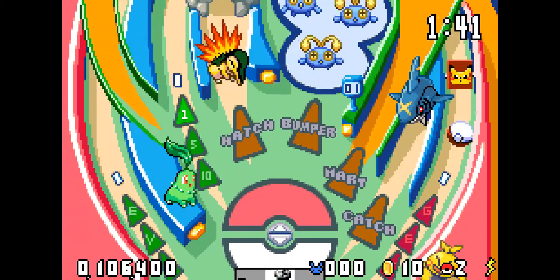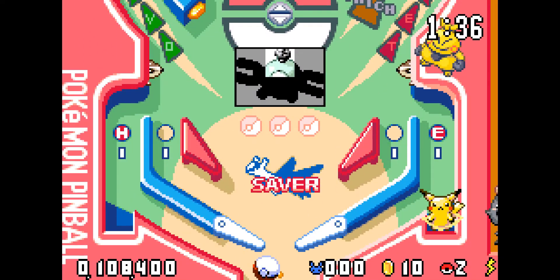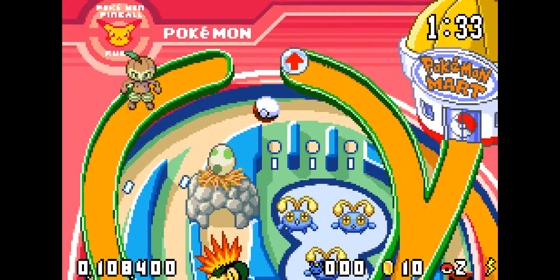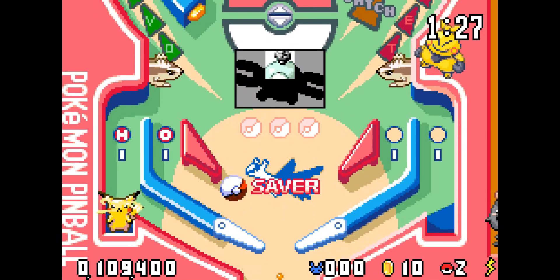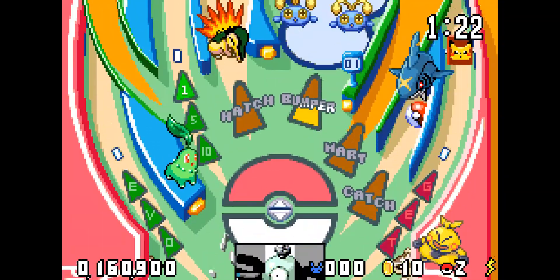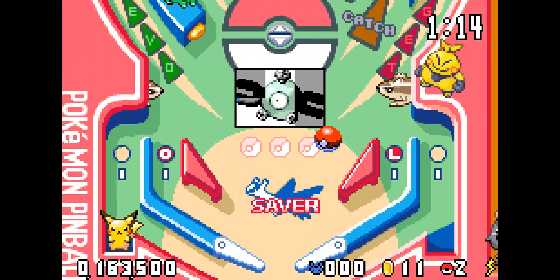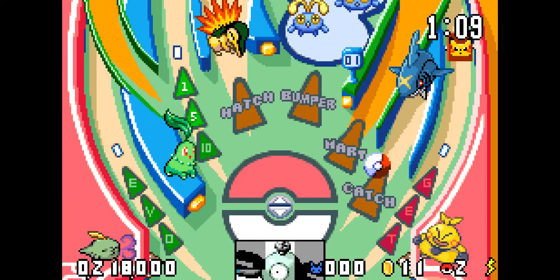These flippers are a bit weird. So you need to hit the Chinchou up there — those blue things. You gotta do the left bumper to get Pikachu to go over there. Pikachu can jump over that way? Well, I have ball saver so it doesn't matter. Alright, so hit the Chinchou again and then the Magnemite will appear. I don't even know how to hit this, let alone hit it where I want it to go. It takes some practice. I keep hitting the shark — I'm really good at getting the shark!